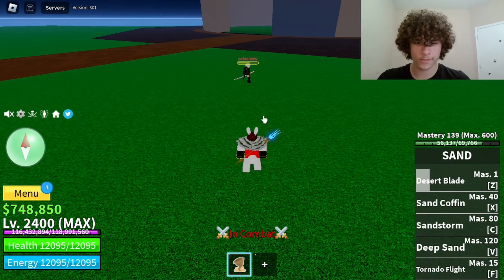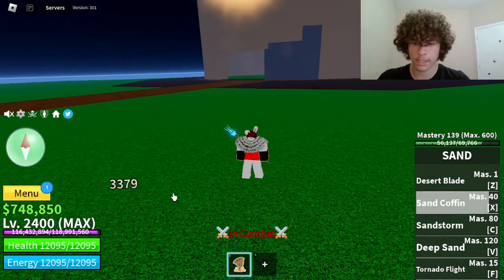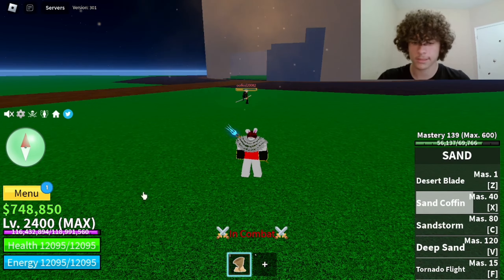Next move is called Sand Coffin, which is the X move. That does 949 damage, then 3379 damage.